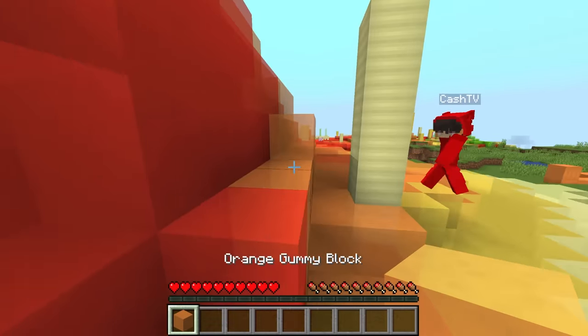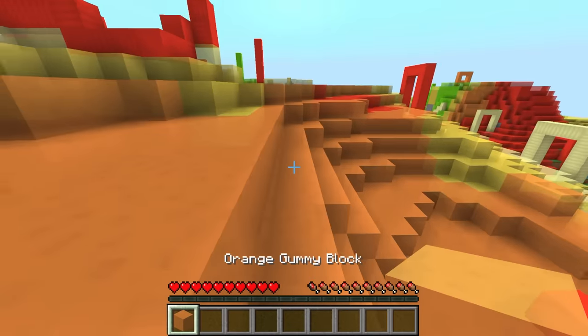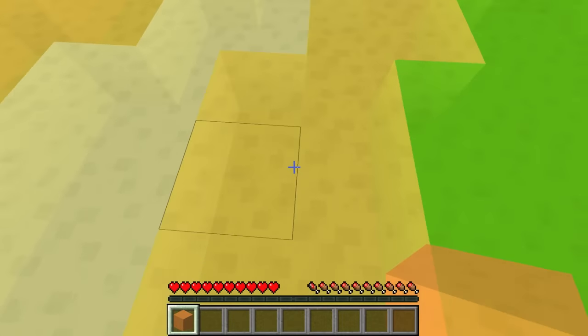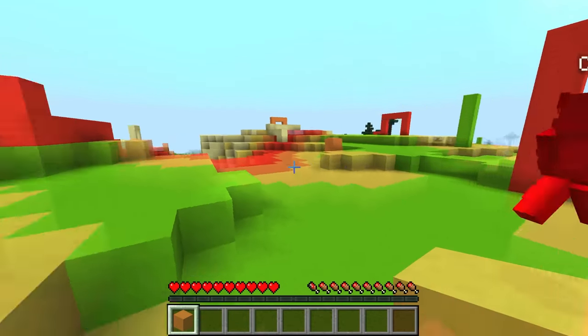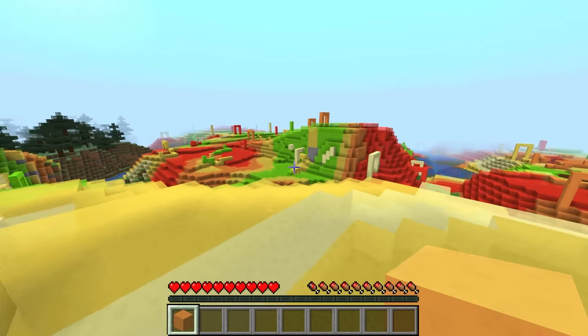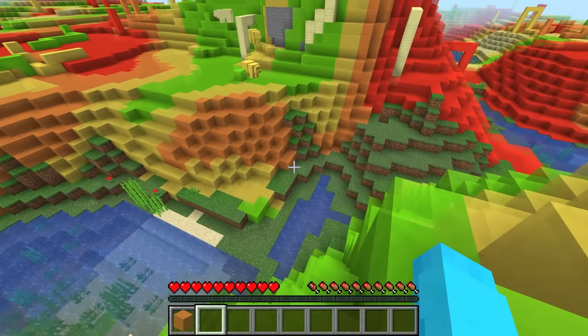Look, it's gummy! Orange gummy blocks? Is this a gummy bear biome? And look how bouncy it is. This is so fun! How did you find this, Cash? I don't know. I was just running from over there, and when I came to see your laboratory, I ran into this. Let's explore this place. There's mobs over there.